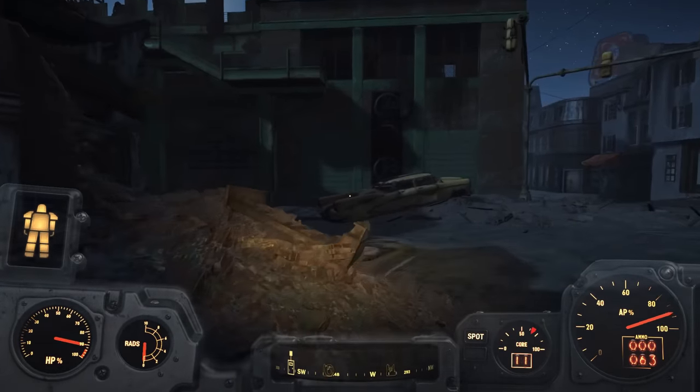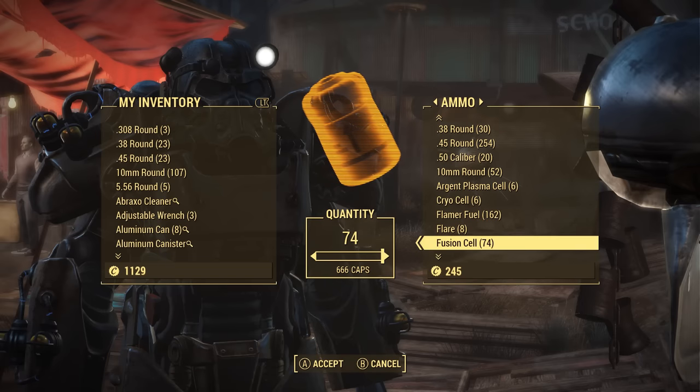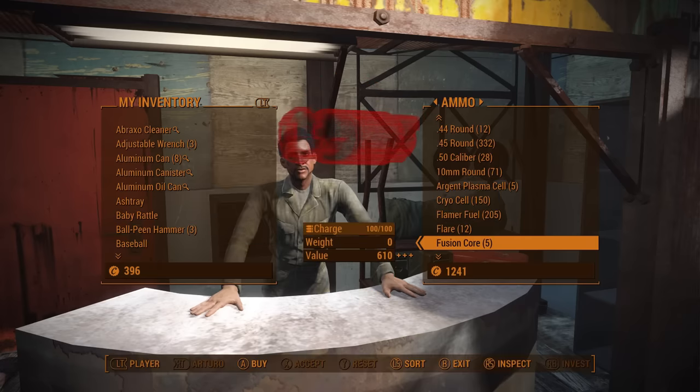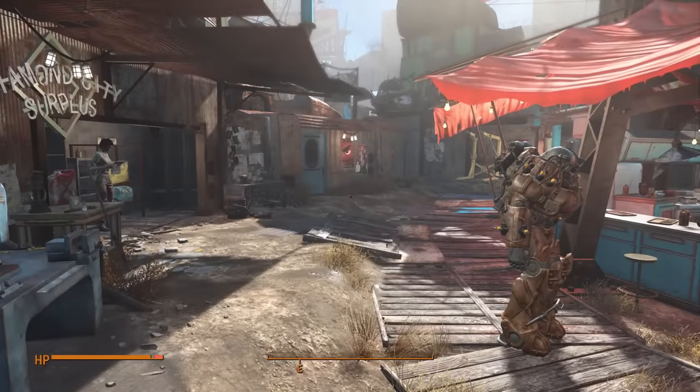Thanks to my previous travels I have quite a few discovered locations near Diamond City, so I can easily make my way there to purchase more ammo. I figure fusion cells will be in low supply until I get to Kellogg, so to avoid running out mid-fight like in the gamma gun run I'm going to overcompensate by buying every fusion cell Diamond City vendors have to offer. I came prepared — selling other ammo types and weapons I have absolutely no need for.